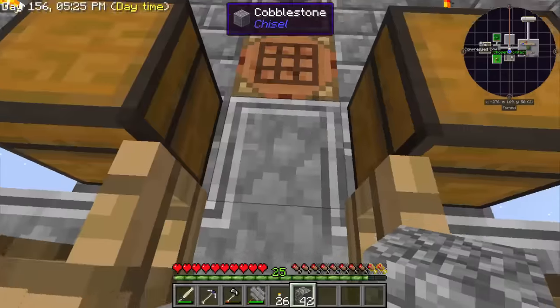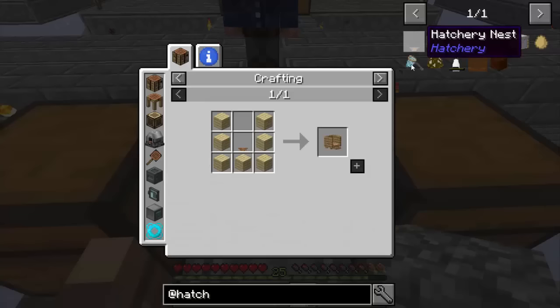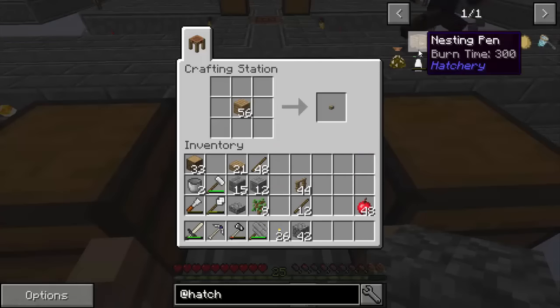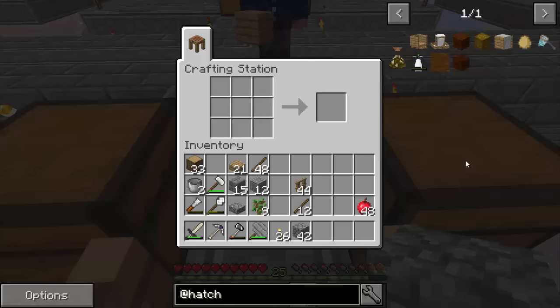There's a nesting pin, and the nesting pin requires a hatchery nest as well as oak planks — let me go grab some oak. So it requires oak, and you still need the nest. We need the same amount of nests we made — four. You need hay to make the nests, which is why having a farm early game with this mod is essential. There we go — four nests — and you just surround those nests with wood and you get a nesting pin.